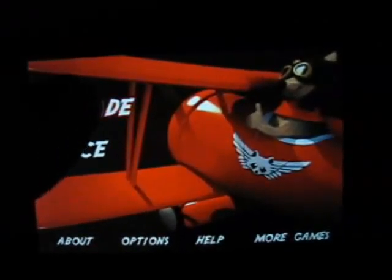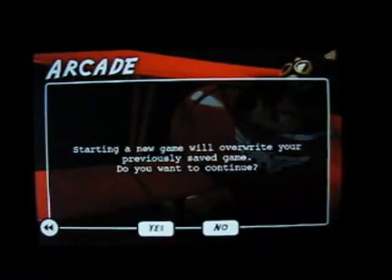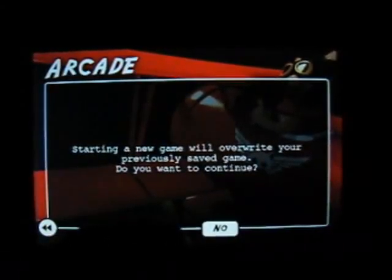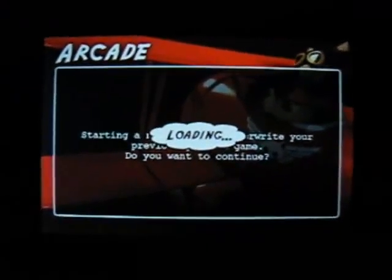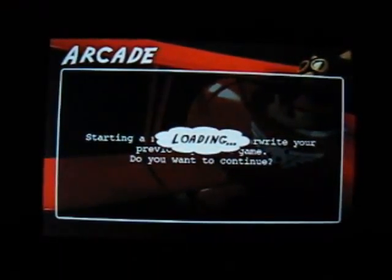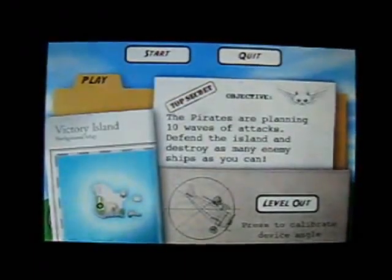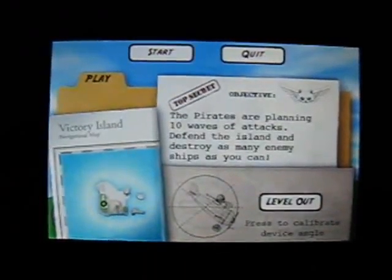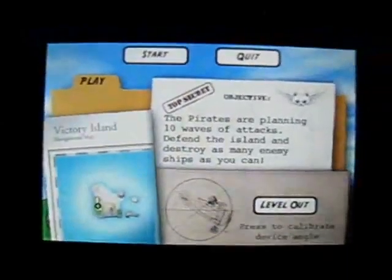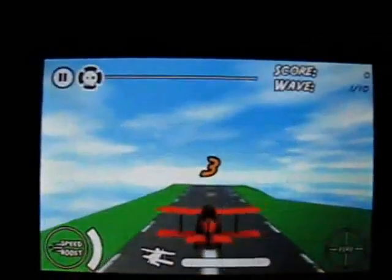During gameplay, you're challenged to collect crates, which appear once an enemy is destroyed, and drop them on friendly target boats. The game has two modes: Arcade and Race. Arcade mode is made up of ten waves of difficulty, but actually only one board level, so don't expect a lot of variation. Defeat as many enemies as you can in each wave to collect crates for bonuses.